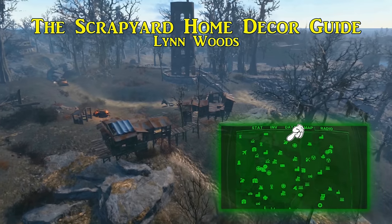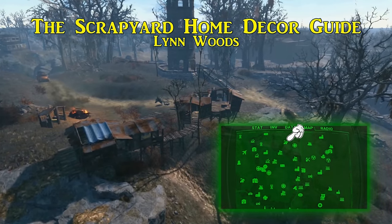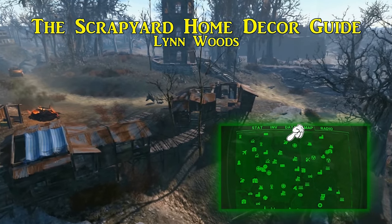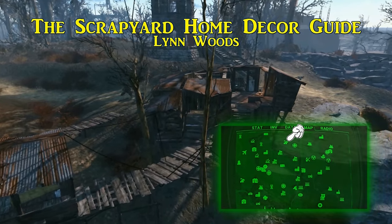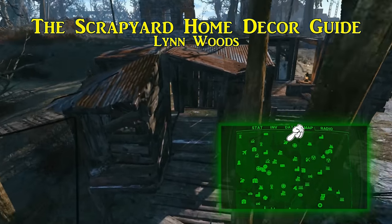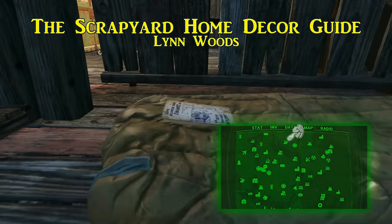Fourth is the Scrapyard Home Decorations Guide. This one is in Lynn Woods, recognizable thanks to its Stone Guard Tower, and west of Parsons State Insane Asylum. You'll find this Wasteland Survival Guide inside the cluster of shacks on a sleeping bag. Be careful though, there is a reason this place is unusually quiet when you arrive. While not even practical, picking up this Wasteland Survival Guide unlocks flamingo decorations for your settlements.